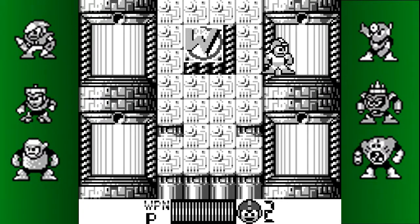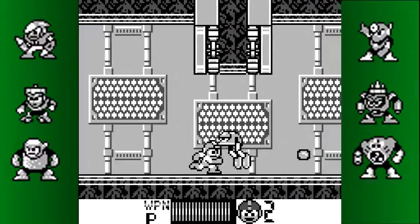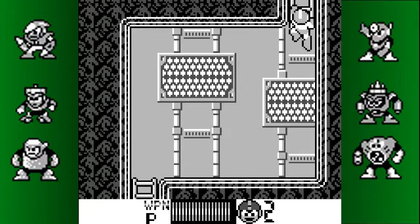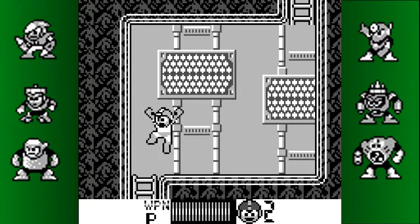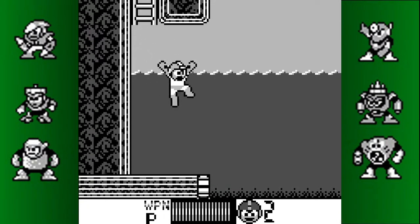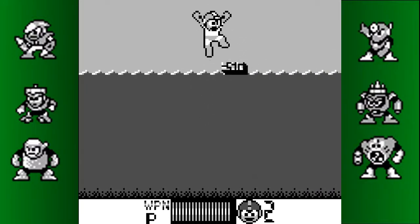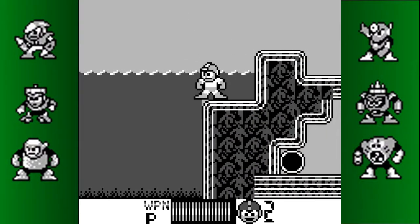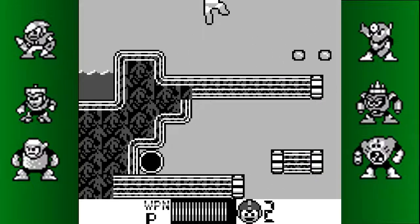We've got four more stages here. So this is where the Mega Man 3 elements come in — this is a Top Man stage. These do count as fortress stages. Water physics may make this really awkward in this game. That's really the big failing of the engine — the water physics, because they make that section very difficult if you don't practice it well.